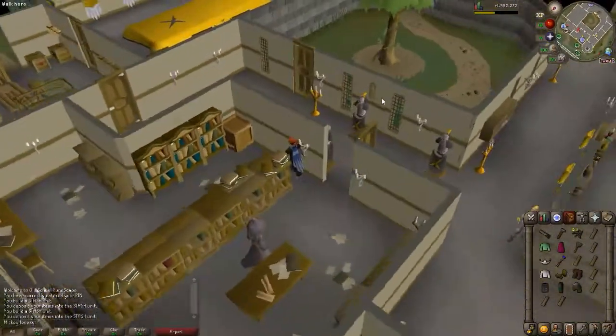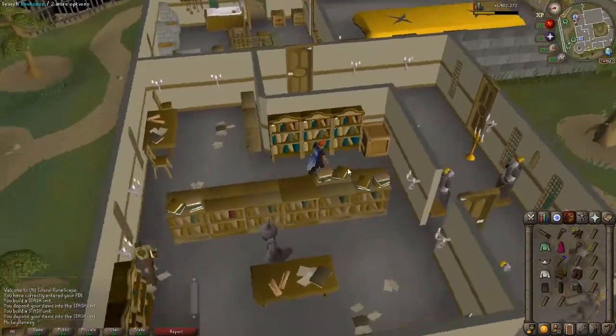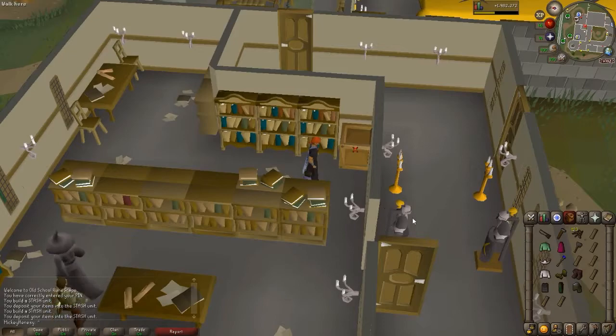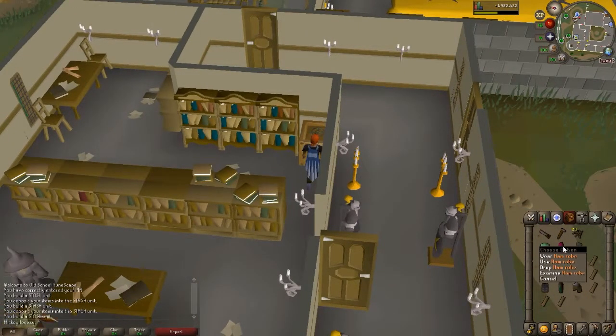We're here inside the Varric Palace library. Right inside the door is the next easy stash location. It's going to require a green gnome robe top, ham robe bottom, and an iron warhammer. Pretty straightforward.